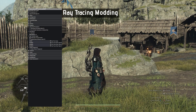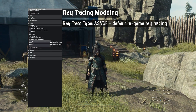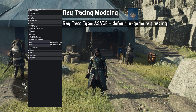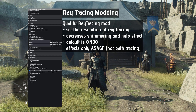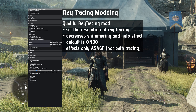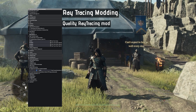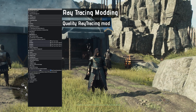First off, we take a look at improving the in-game ray tracing. To modify ray tracing and path tracing, simply tick the box next to 'Enable Ray Tracing Tweaks' in the graphics submenu. The game uses ASVG F-Type ray tracing as default. To increase ray tracing resolution, scroll down to Script Generated UI, Quality Ray Tracing part. Moving the slider to 1.0 increases the ray tracing resolution to 100% from the default 40%, allowing you to get rid of shimmering and halo effect around objects.